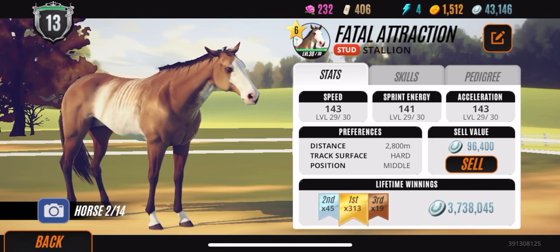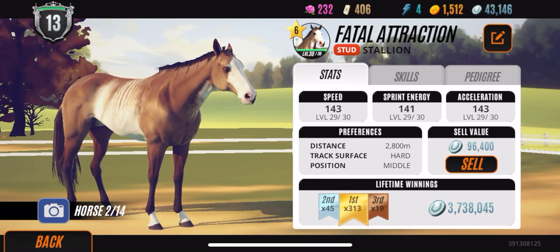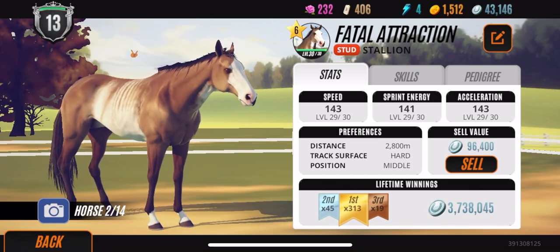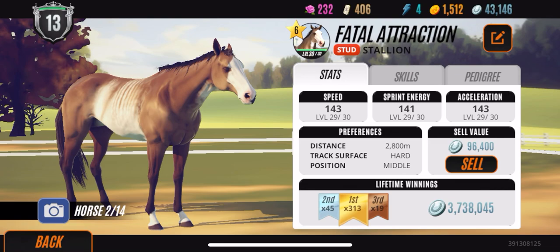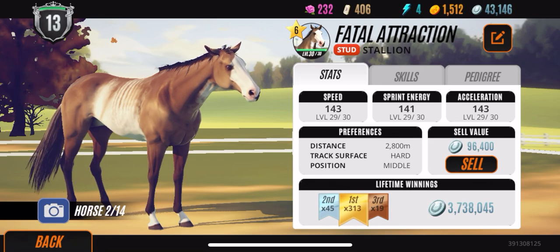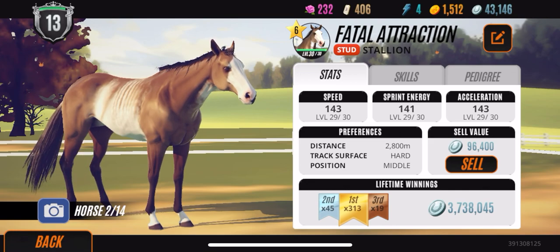Next up we have Fatal Attraction, and he is level 30. He's a tier six. He has this lovely face marking, which is pretty unique and kind of hard to breed. Not to mention he has the side and the tail as well that's white. He's just stunning. His stats are amazing — he has all max stats except for sprint, which his starting stat for that would be 56 versus the other two which are 57. But if you take a look at his lifetime winnings, he's definitely catching up to Stars Eclipse.